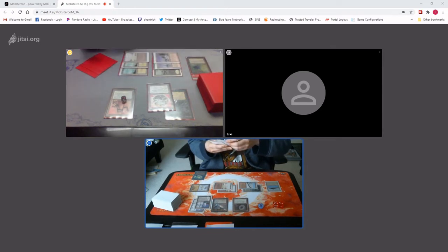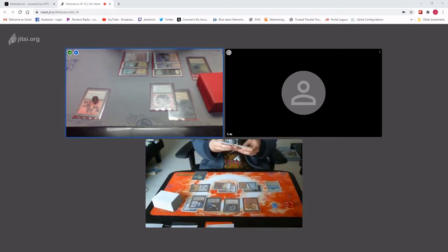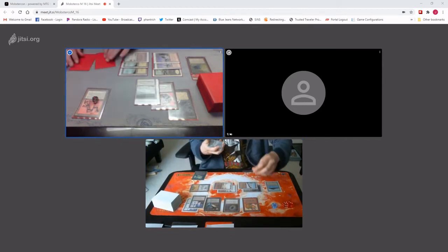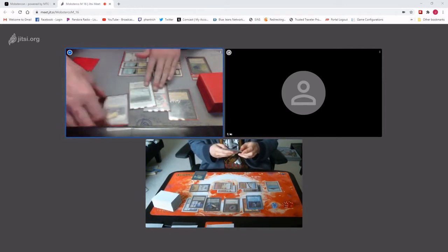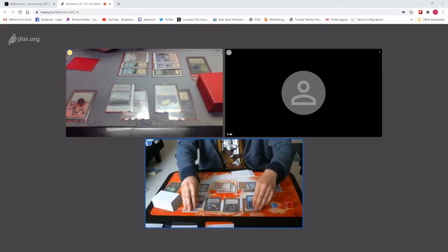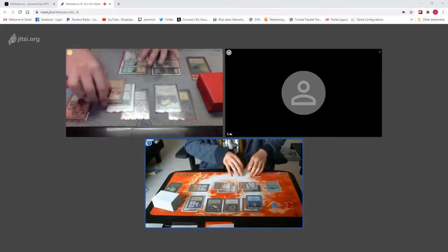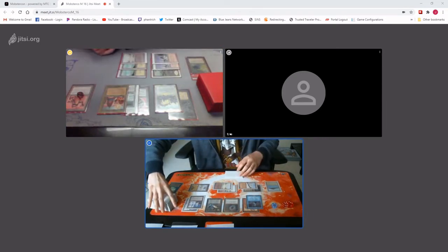I will put an Oli from Cairo into play. Are you going to put anything into play? Any permanent. Yeah. I'll put a Tundra into play. I'll put a Spectral Cloak into play. I'll put a Moat into play. I'm not going to put anything else, I just want the Oli. I'm going to put a City of Rest into play as well. Sure. I'm done.